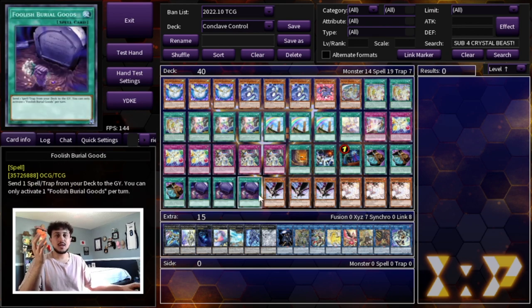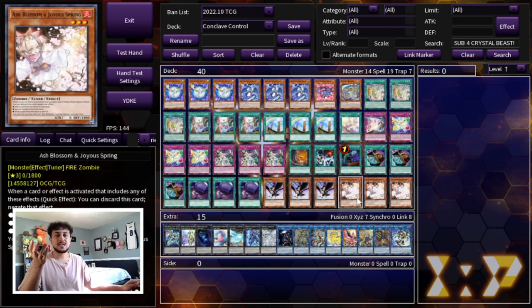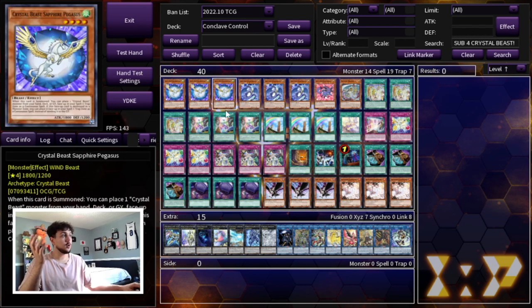Then we're just playing hand traps to counter the meta. D.D. Crow is one of the best hand traps in the game right now, so we're playing three D.D. Crow as well as three Ash Blossom, which is just the most generic. So it's a 40-card main deck.